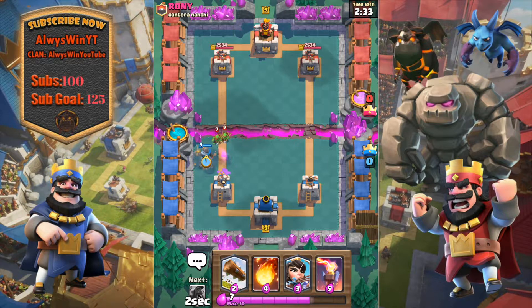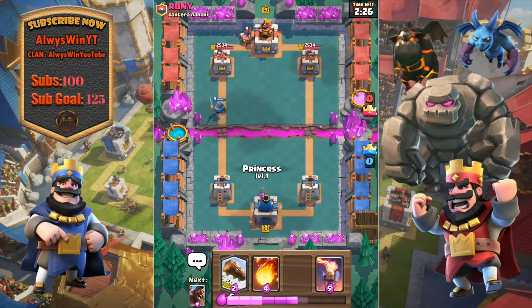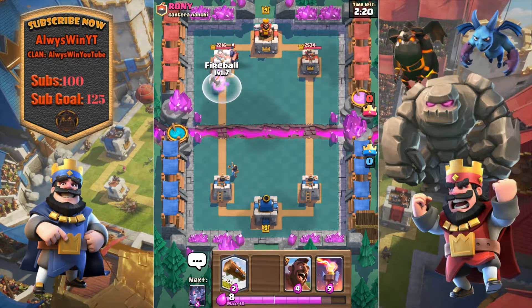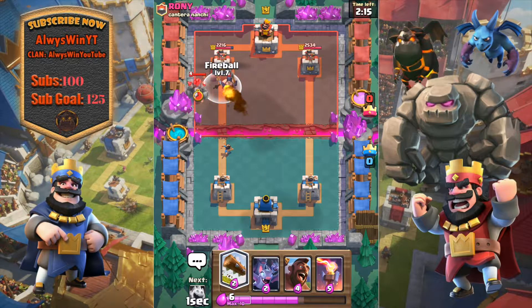That was actually kind of cool there — you see the goblin pushing the frozen goblin. I don't really know how to use the bats so we'll just see if they're good or not. Right here we have the knight going in on the tower and I think I might just fireball this so I don't have to worry about it.